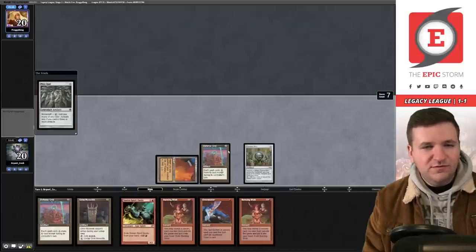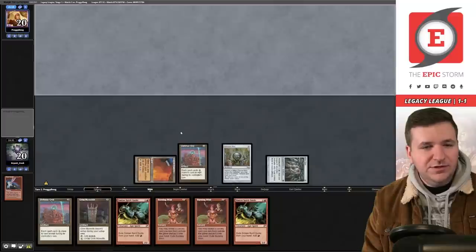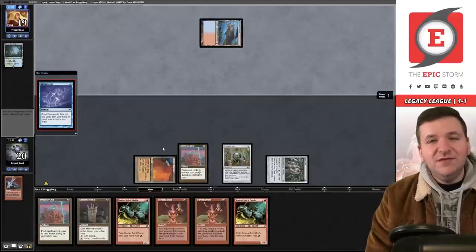We cycle Overmaster and pass the turn. I think we're looking at another Gamble into Echo next turn — we have Gamble and Echo off Burning Wish.